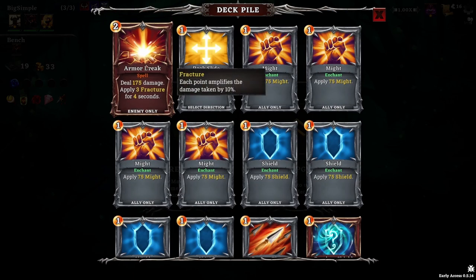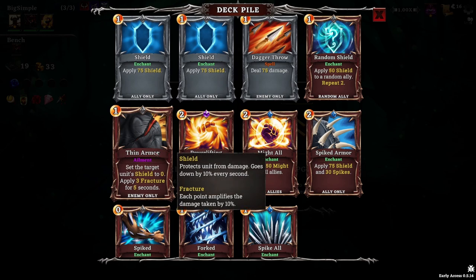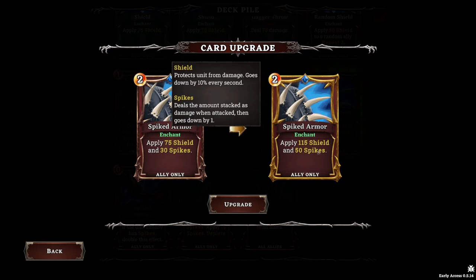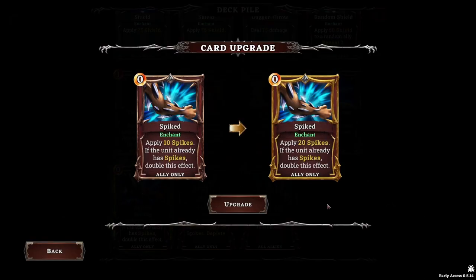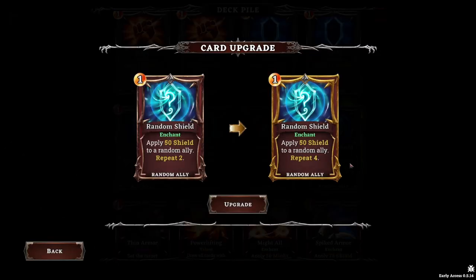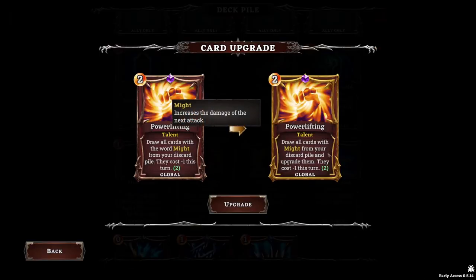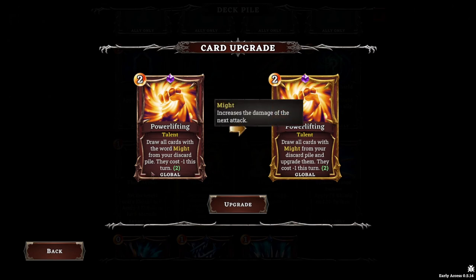Heal 30 max health and remove ailments, or card upgrade — let's do a card upgrade. I don't actually have many cards that do damage. This one goes to 250 damage and applies five fracture — I don't really like upgrading that because the reason I use it is for the fracture to soften enemies and make them more vulnerable. Apply 15 spikes to all allies upgraded to 25, or this one becomes 115 shield and 50 spikes, or triple the current spikes without deplete. A hundred percent I have to go with that — it's a really good card and losing the deplete is very good for us.